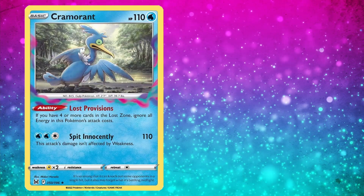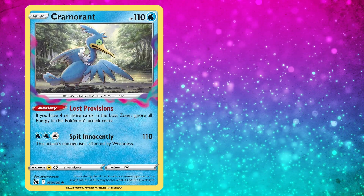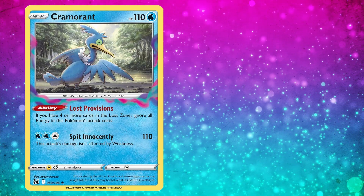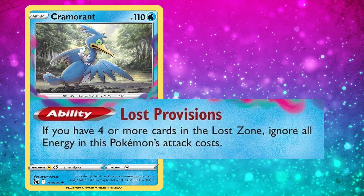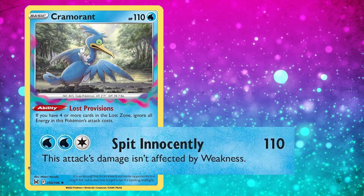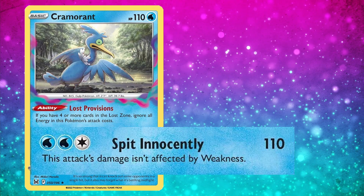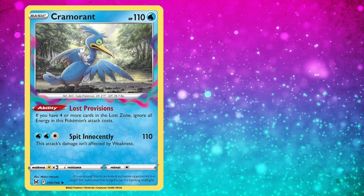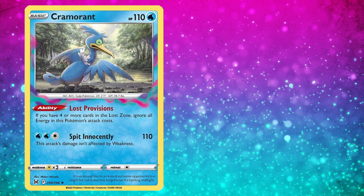Number 6 is Cramorant, which has 110 HP and is Water-type. It has the ability Lost Provisions — if you have 4 or more cards in the Lost Zone, ignore all energy in this Pokemon's attack costs. Its attack Spit Innocently normally costs Water, Water, Colorless and does 110 damage, and is not affected by weakness. Being able to use it for no energy cost due to Lost Provisions as early as turn 1 going second can be the difference between winning or losing the game.